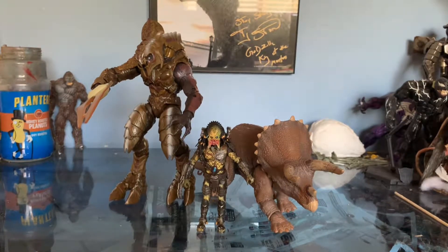Hey everyone, welcome back to another unboxing video. Today we're gonna be looking at the Jazwares Arbiter from Halo 5. We're also gonna be taking a look at the Hiya Toys Wolf Predator from Alien vs. Predator Requiem, and the Hammond Collection Triceratops. Let me know if you're enjoying this type of video — I hope it cuts down on the rambling. Drop a comment and let me know if you prefer how I'm doing the videos now. Anyways, let's get to the first figure.